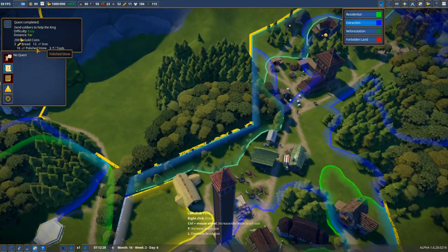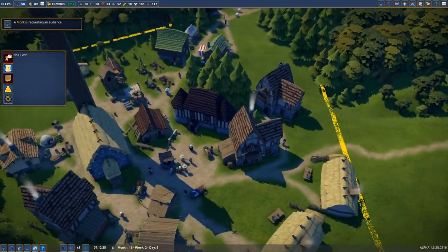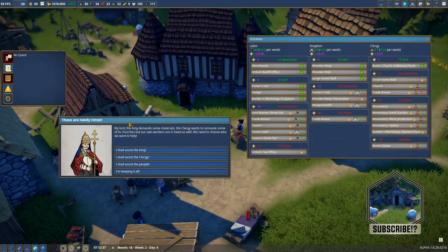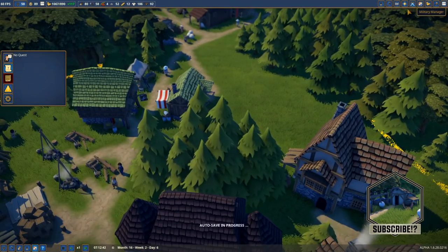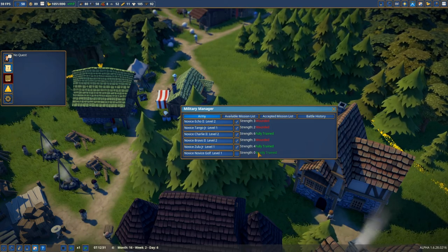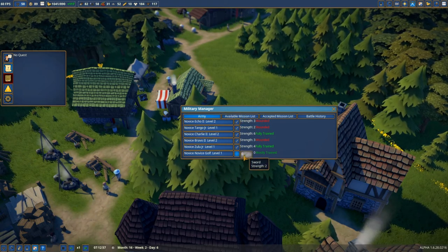We have bread, iron, holy stone, and tools — 299 gold. It's very affordable to go on missions. Bravo is wounded. We don't have a sword for the additional soldier — I don't know what the source of the sword is, so how can we get an additional sword? I'm extending the bailiff office to increase the amount of treasure we can have, so I'm going to have an additional treasury in here.